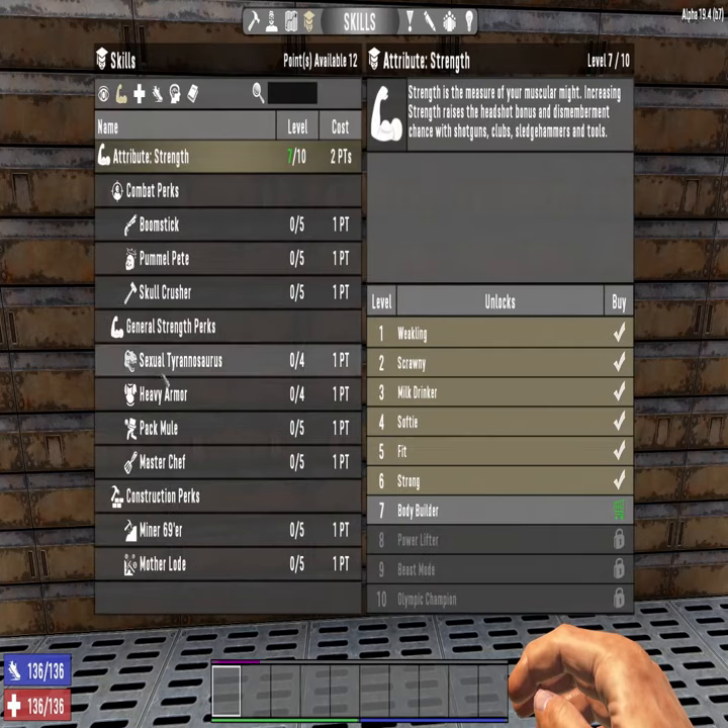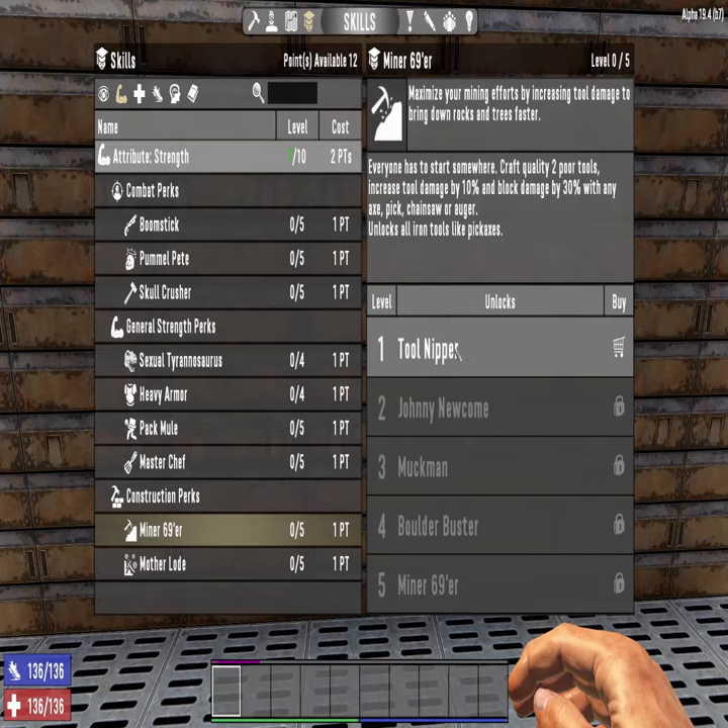If you go into skills, strength, miner 69er will allow you to craft higher quality steel tools.